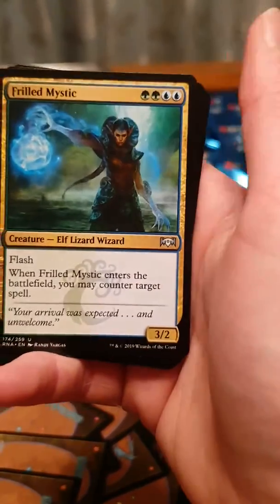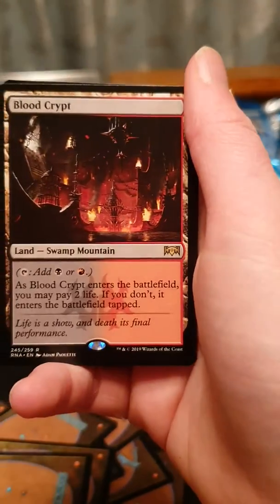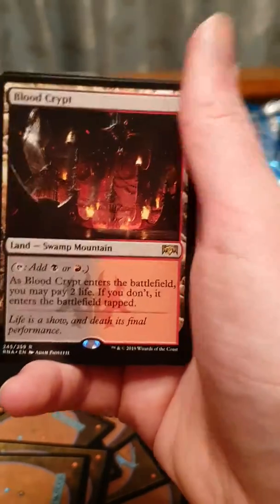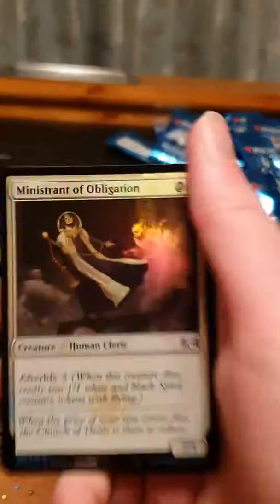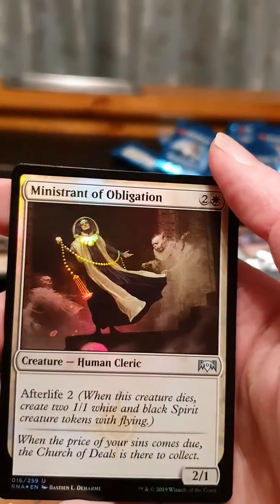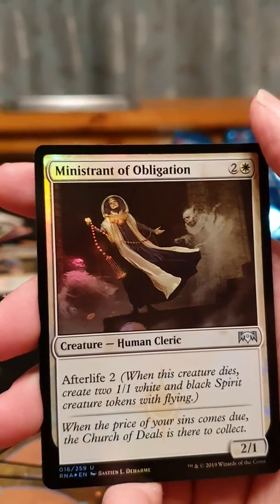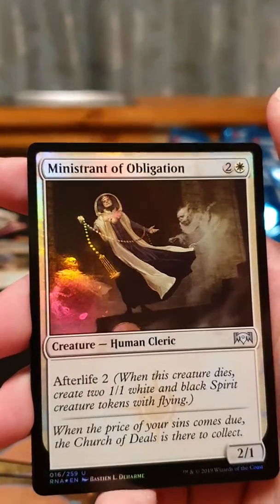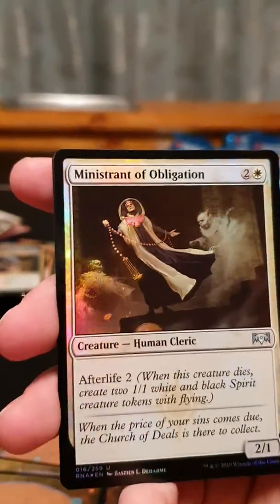Shold Mystic — yeah, I think he's good. That counter spell is nice. And we've got a Bloodcrypt — a shock land, so that's good value. Looks like we've got a shiny as well. We've got our Ghoul Gates and Ministrant of Obligation — a pretty good uncommon card. So yeah, that's quite a good deck overall.